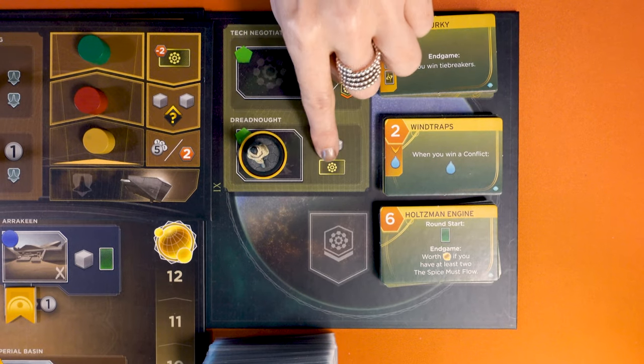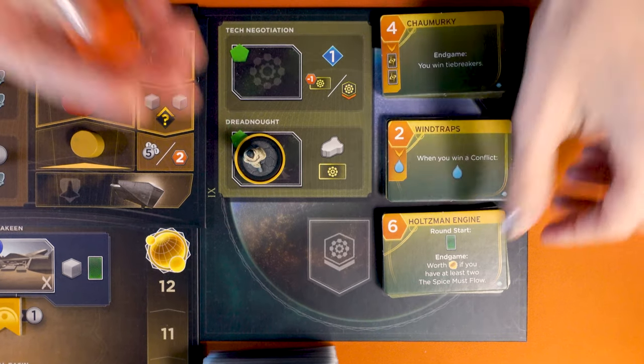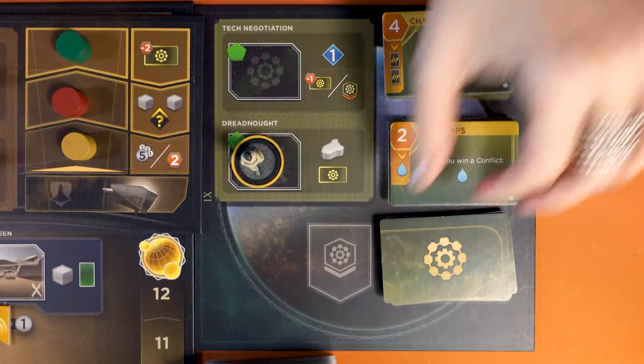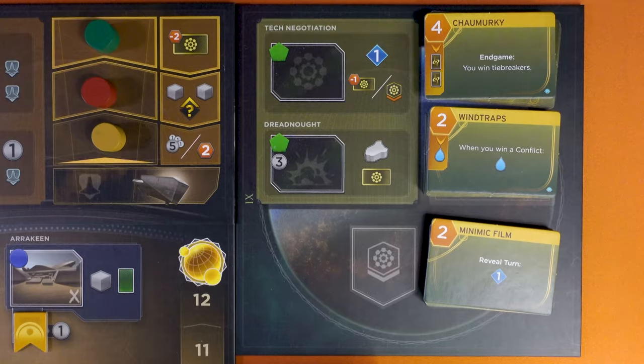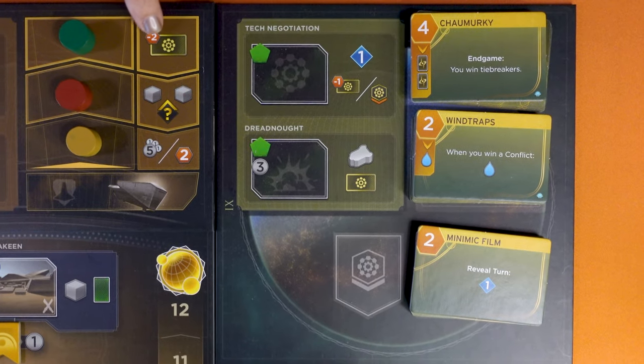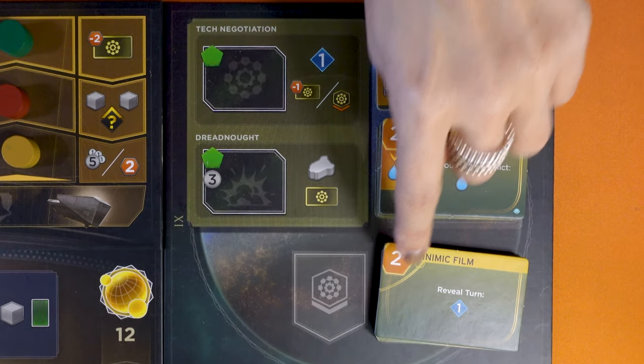When you acquire a tech, choose one of the face-up tiles, pay the cost shown, and place it in front of you, visible to all players. Then turn the new available tile face-up. There are two ways to reduce the cost of a tech tile, but it can never be less than zero. When the acquire icon appears with a minus one or minus two spice, the cost of that single purchase is reduced by that amount of spice.